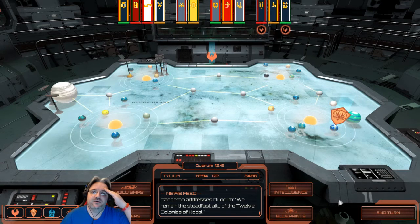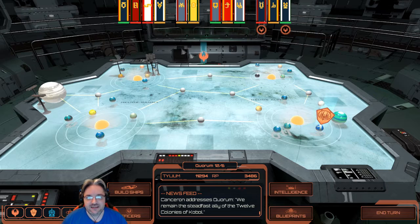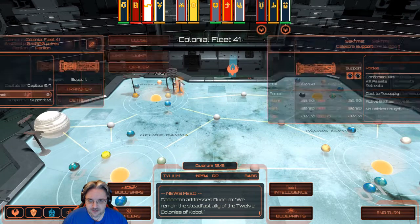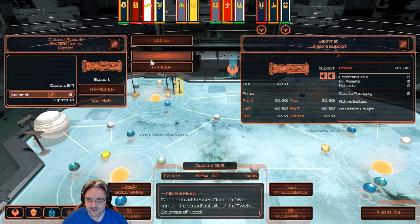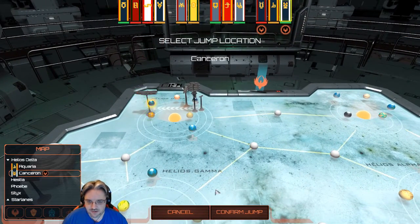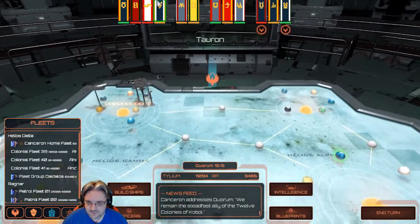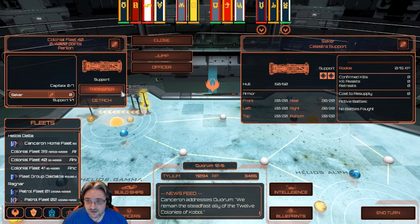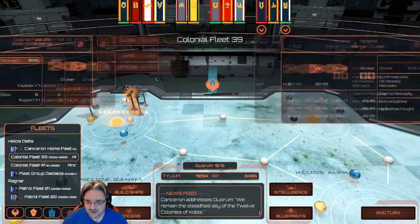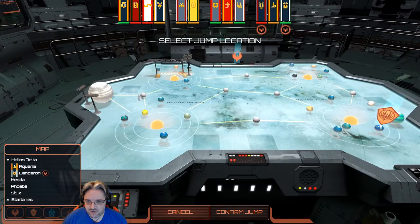Hey everybody, welcome back to Battlestar Galactica Deadlock: Sin and Sacrifice. We've got some stuff to do. There's a mission to look at, a close warning to check out, and a couple of Celestias that have been created. We're going to jump them to their respective fleets, and we've got this new Ranger that we're going to confirm and jump to its position.